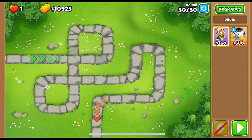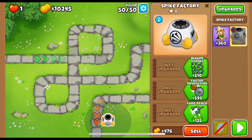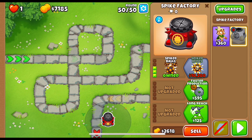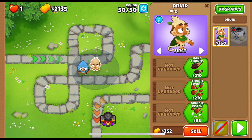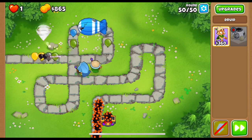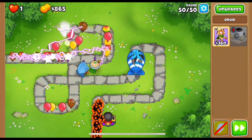Easy prices are super low. Let's buy the spike factory and think about round 50: one MOAB followed by leads, then ceramics, then another MOAB. What's our lead-popping power? We've got white hot spikes. Can we afford spiked mines? That was ambitious — but let's play like this and see how things flow. Drop the storm, go on last, storm swarm, and maybe another heart of thunder. Let's see what happens.